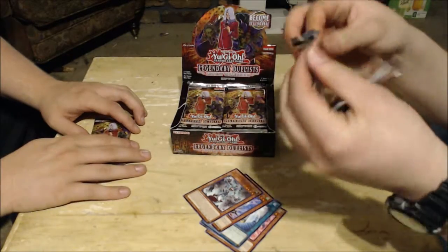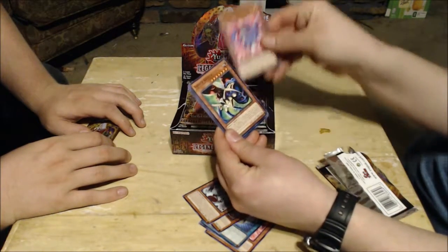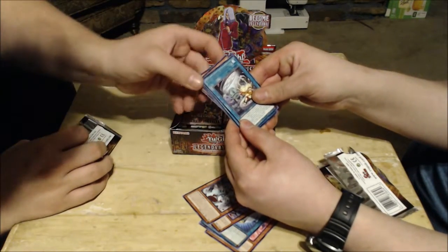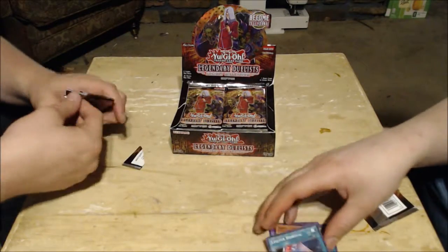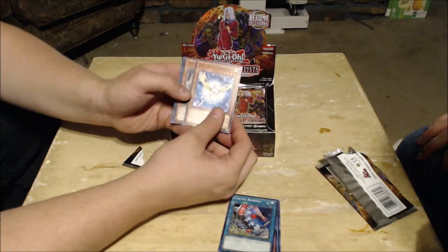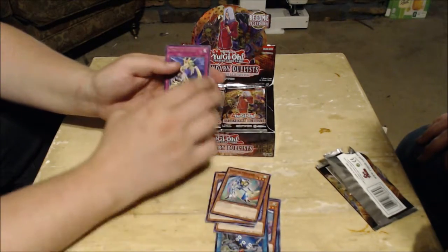Let me check to make sure this whole thing is in frame. Alright, we got Limiter Removal, Rainbow Dragon, Crystal Beast Ruby Carbuncle, Insect Queen, and Ojama Simulation. Crap, it's one of the Chazz cards. Honestly the support Chazz got was some of the worst because it needs you to juggle three archetypes.